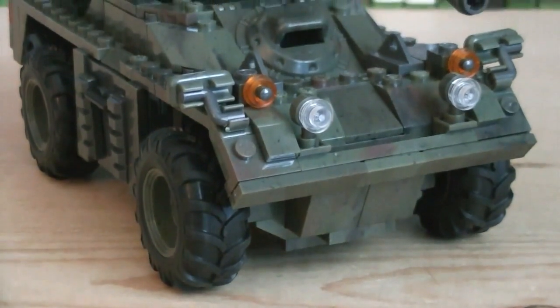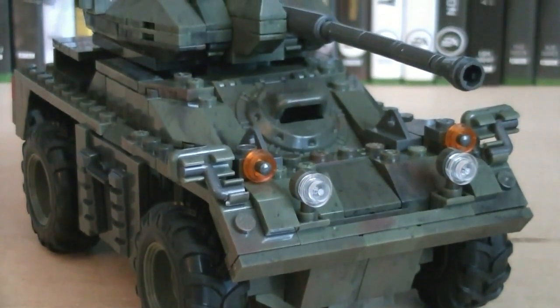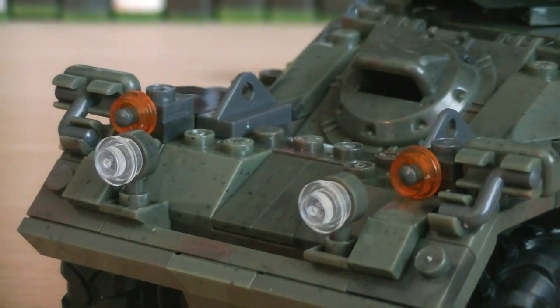Like all the Call of Duty Collector Series sets out there, the APC is built with good quality camouflage bricks, and of course it's extremely detailed. On the front of the vehicle is some headlights, as well as some orange navigation lights, which are all molded in translucent plastic.